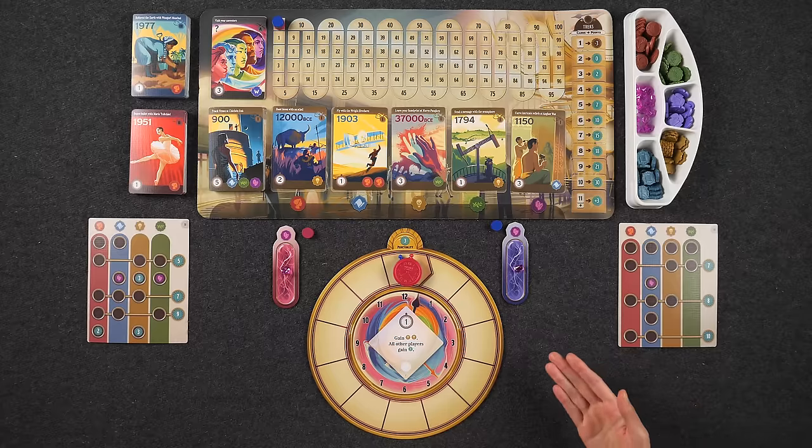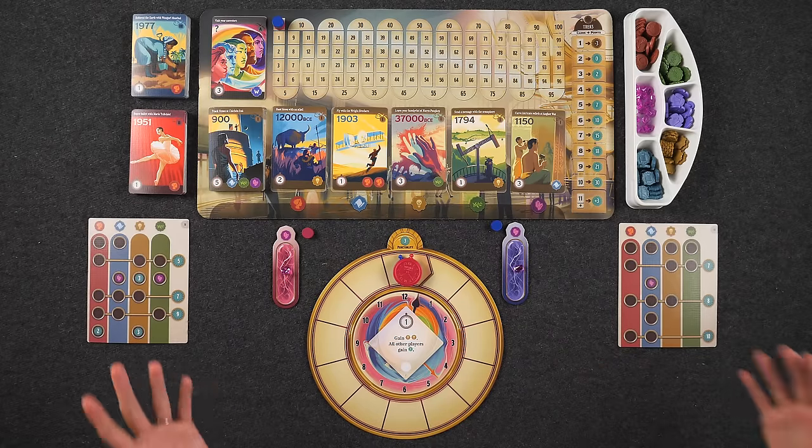Hi everyone, my name is Monique and I'm Naveen from Before You Play. Today we're going to be playing through a game called Trekking Through History. This game is designed by Charlie Bink and published by Underdog Games, who are helping sponsor this playthrough. Players will have the opportunity to go on a three-day trekking trip through history using a time machine, ultimately trying to score the most points. We'll start with a quick teach and then go into our two-player playthrough.